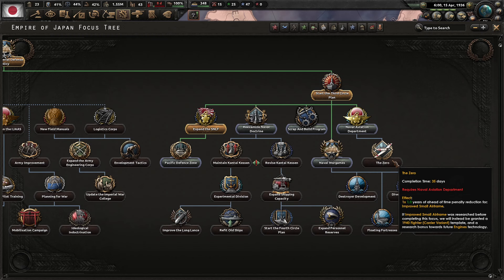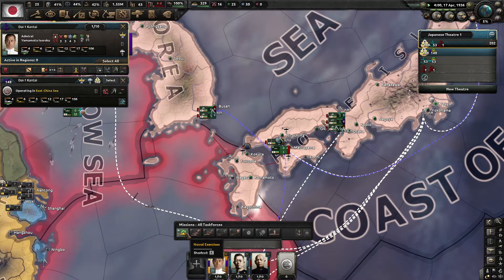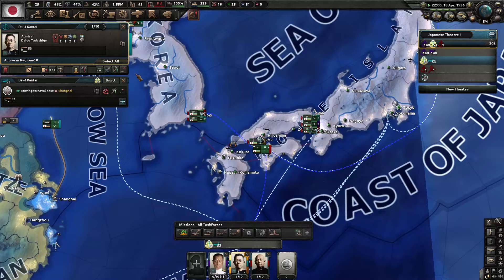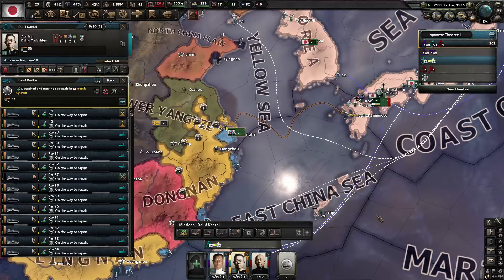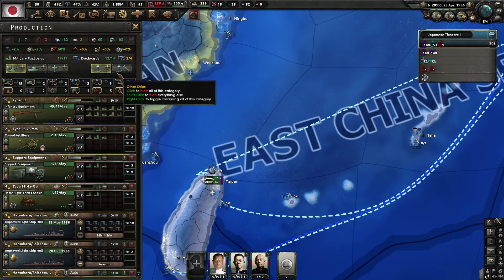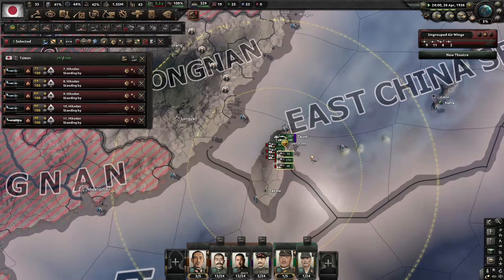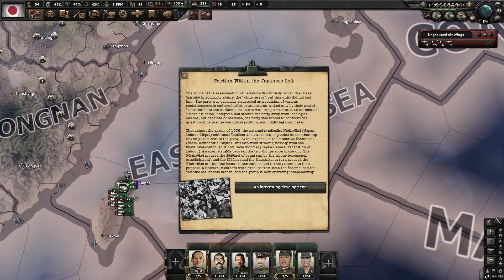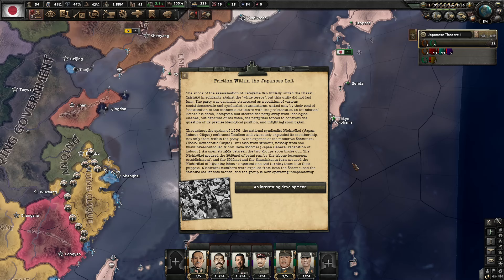Naval war games — we're getting that right now. Let's do the Scrap and Build Program. We probably need to focus up our air force a bit — it's spread everywhere in small, weak parties. We'll need to build a concentrated air force.